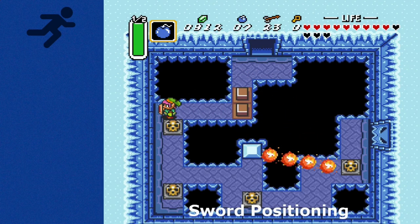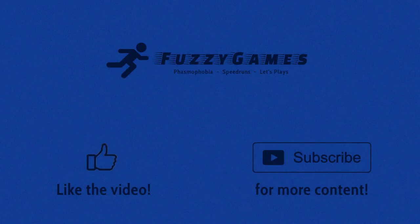And there you go — that's how you do the Ice Palace Bomb Jump. Don't forget to like and subscribe for more speedrunning and tutorial content. I'll see you next time.